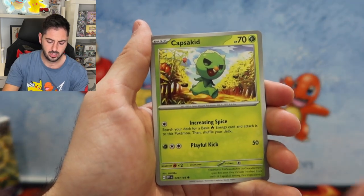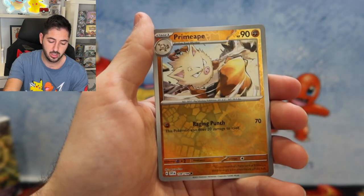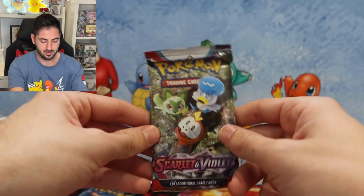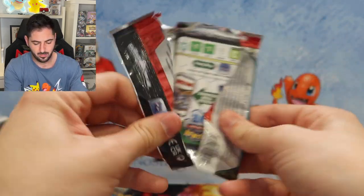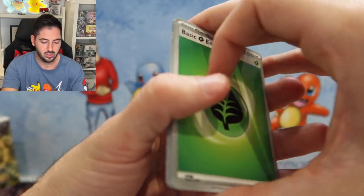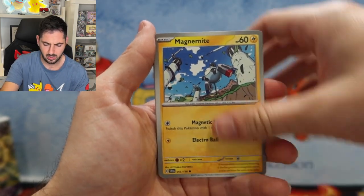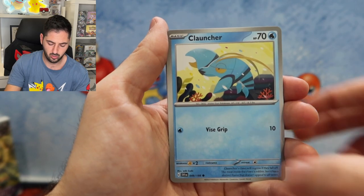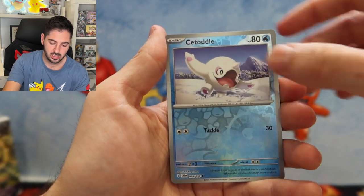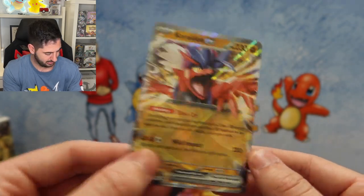Mankey, Capsakid, Judge, Floatzel, Miriam, Potion, Annihilape, and Hawlucha. Nothing there. I don't know what to get signed — do you get a card, do you get a booster box? Something wrong with this card at the back. Magnemite, Varoom, Clauncher, Torkoal, Scovillain, Oinkalone, Penny, Cetoddle. And a Miraidon EX. Nothing to yell about, that's for sure.